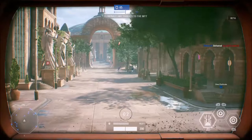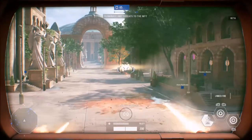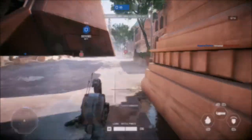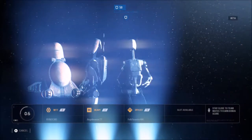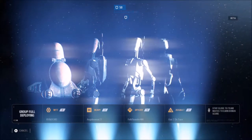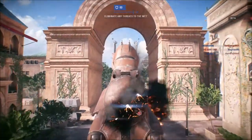And the last ability is a large radius scan pulse, which reveals enemies for you and your teammates. This is useful for finding a clone with an ion disruptor if he's hiding behind a wall. You can pop a scan pulse and your friends will know where to attack this clone so the MTT does not get destroyed.